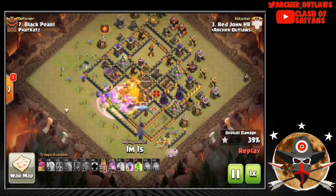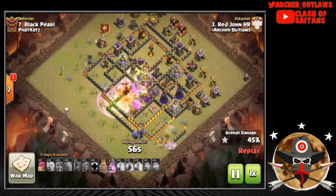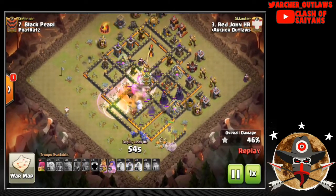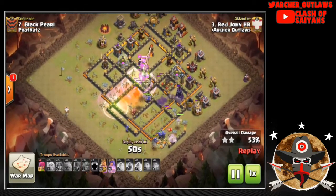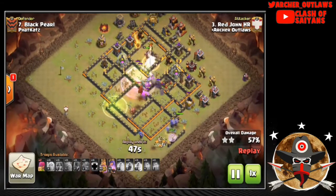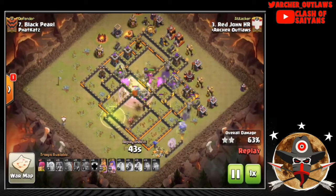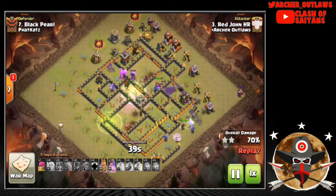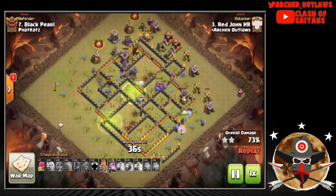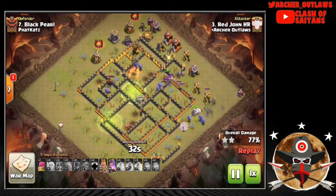He drops a Heal to keep the Bowlers up so they don't die to the Bomb Tower or the big Bombs in that area. There's a Hound-Loon in the Clan Castle, so Poison easily deals with the Balloon and the Hound just chases around the Bowlers without doing much. The Barb King gets all the way to the other side of the map, taking out that second Inferno Tower, allowing the Bowlers to continue working through the base.